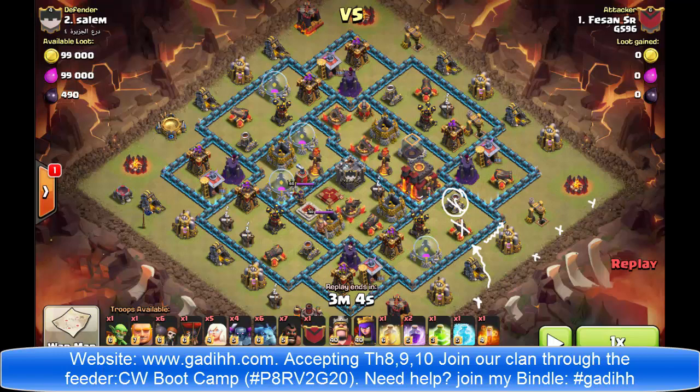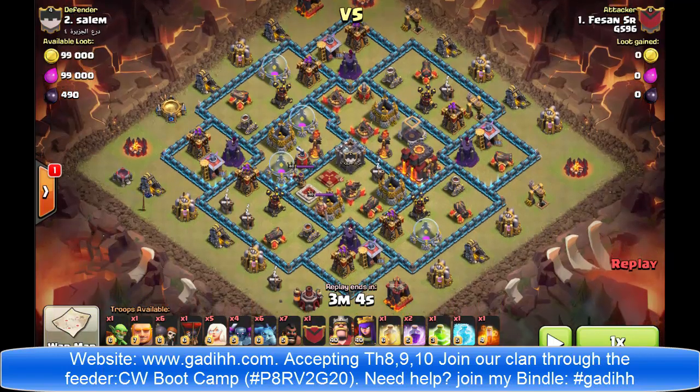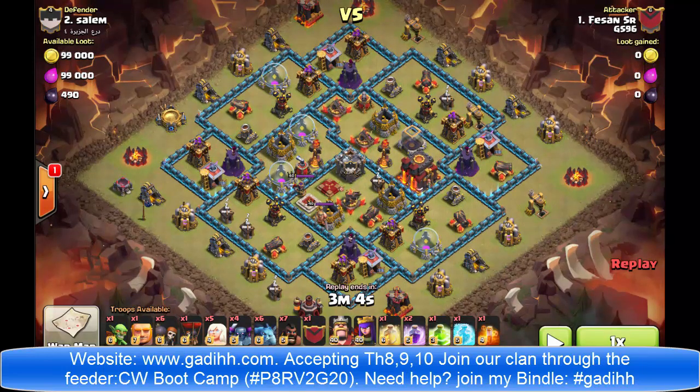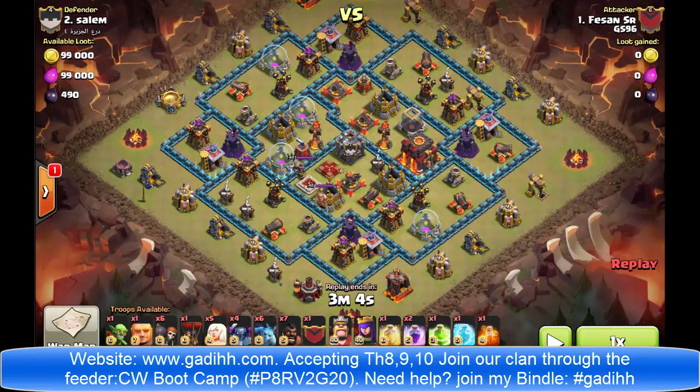One thing you can use is watching videos and seeing how the Queen behaves in different situations — there are many videos including ones I uploaded with Walking Queen strategies. Also watch your clanmates. On this one, a clanmate attacked with a Walking Queen before Feishan, so he could see exactly what happened to the base and how the troops behaved. He improved on that attack to make it a 3-star. The first attack was something like 90%, and he saw what to do differently — that's the difference between a 2-star and a 3-star.